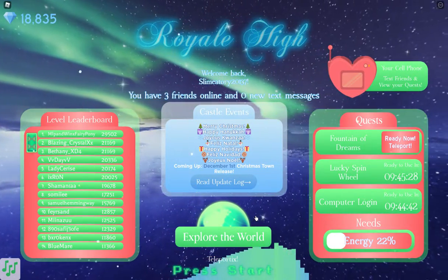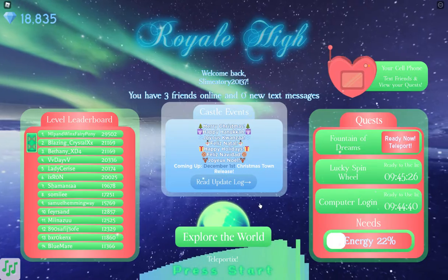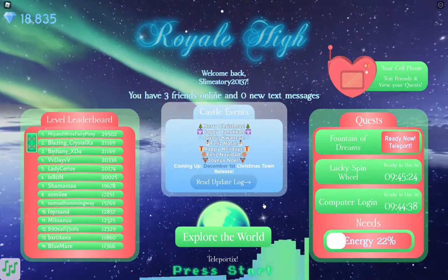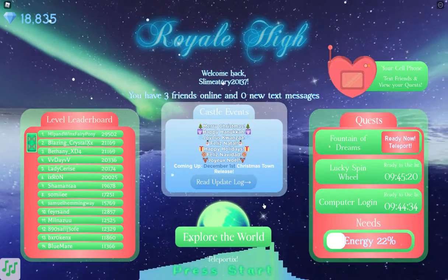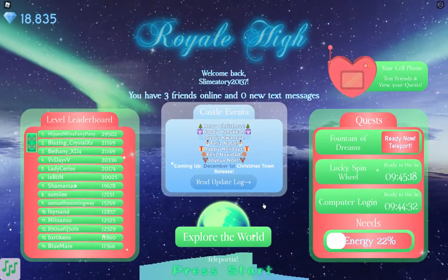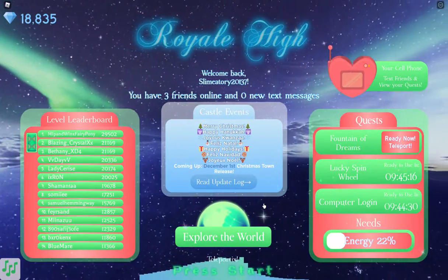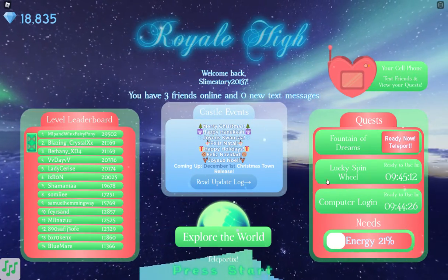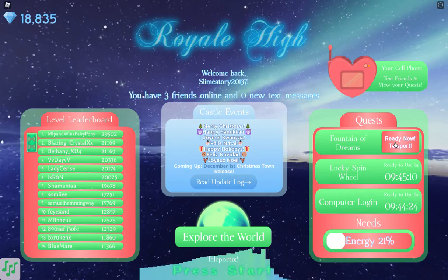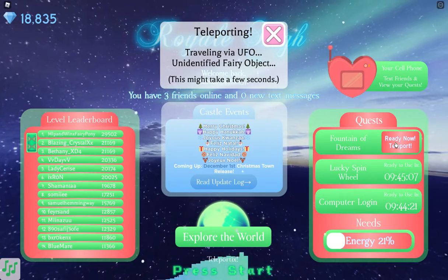Hi guys, welcome back to Slam Jai Plays! Today I'm going to be showing you some things that you should do during the Christmas event in Royal High. I haven't been posting many Royal High videos so I'm planning to post a little bit more. First of all, you want to get your lucky spin wheel, computer login, and fountain of dreams.